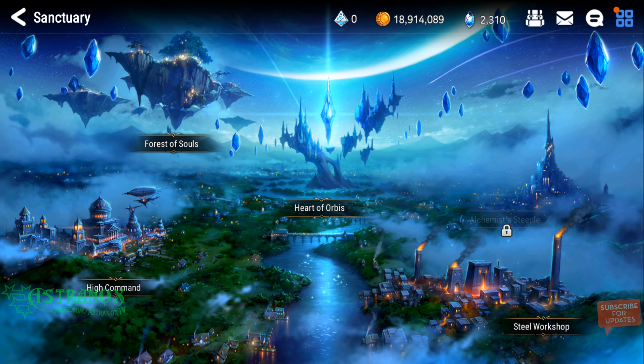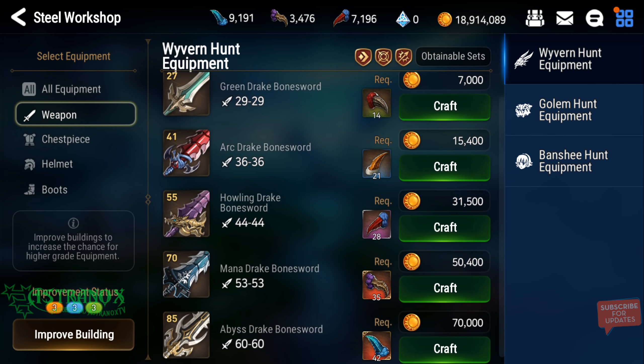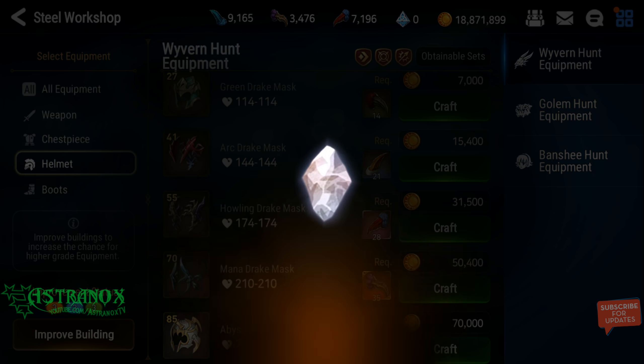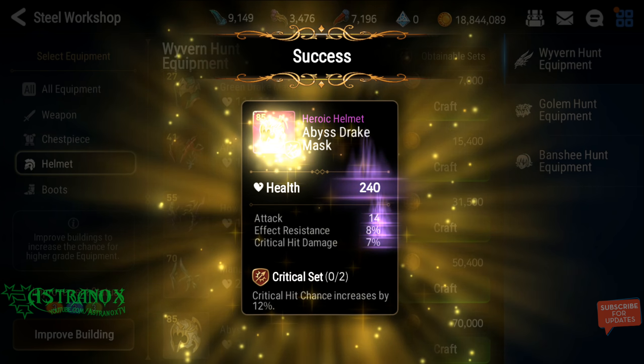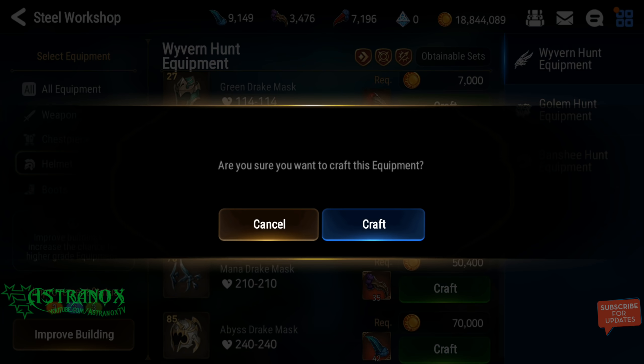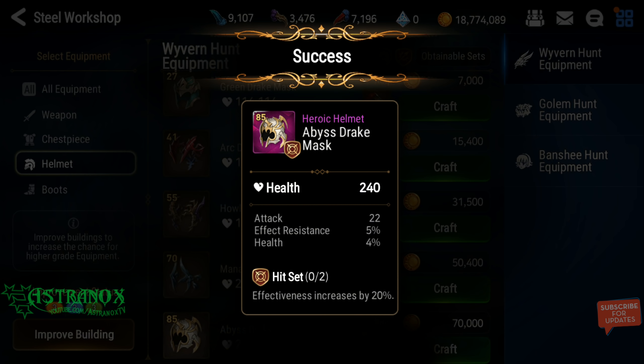Let's go with the crafting. All the main stats are max value on the old system. I have a lot of crafting materials and I'm glad I waited. I really need a speed helm, but it could be any set with speed. This item — flat attack, effect resistance — just flush it, it's on a crit set but it's not good.